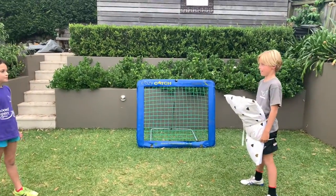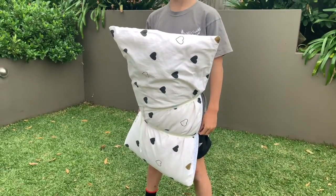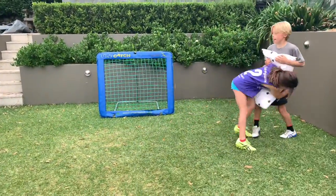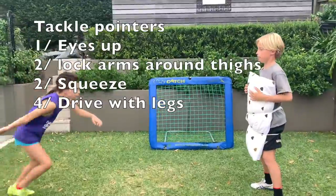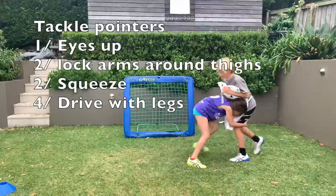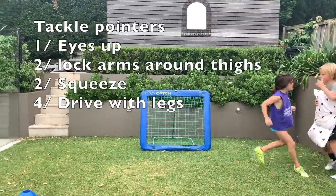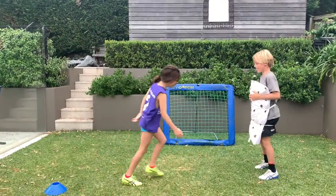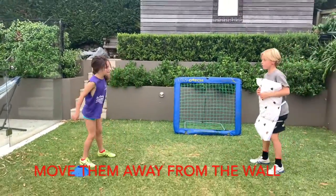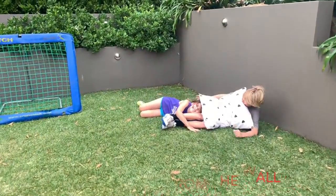This is called the pillow tackle. All you do is get your brother or sister, put electrical tape around them with a pillow, and you're ready to go. Remember: body height low, head up when you make contact. Keep going, good drive, keep going! Last one — go back to the blue, come forward Jamesy, you're going to get tackled and go to ground. Good tackle! Lucky you hit the wall.